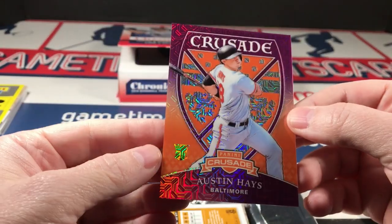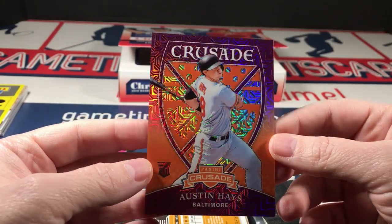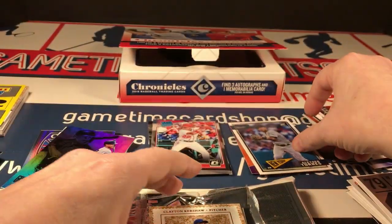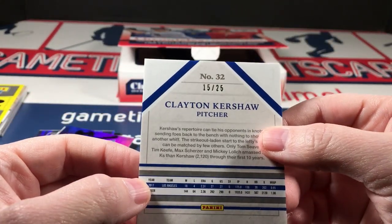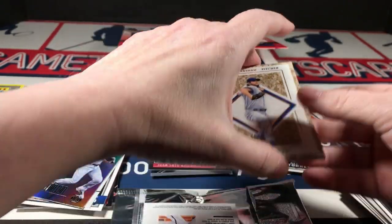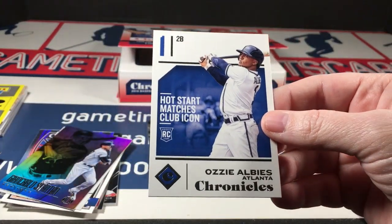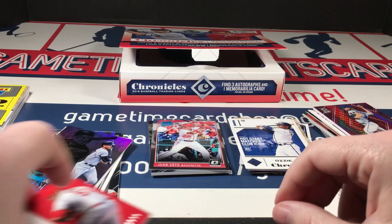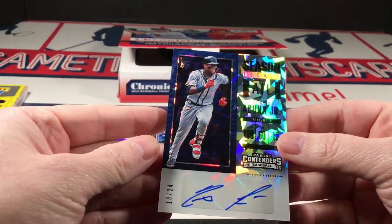Austin Hayes to 99 — wow, that is a heck of a nice crusade. Yikes, that looks good. Gleyber Torres classics rookie, a Clayton Kershaw cornerstones to 225 — sweet parallel there. I love this stuff, it's ridiculous. We're gonna end it with an Albies Chronicles base rookie — I'll show it one more time. This is craziness, look at that — that is beautiful.